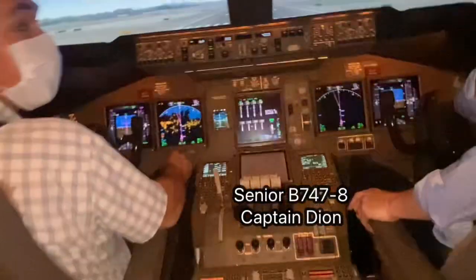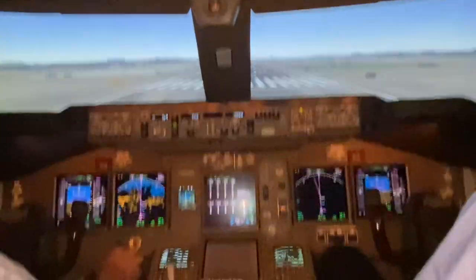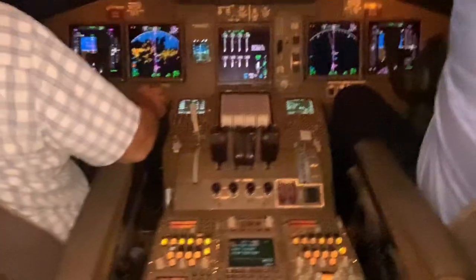Hi guys, in the Boeing 747-8 simulator. I'm with my friend Craig here. Craig, how's it going? Hi, good, good, thank you. And Dion, you've seen before. We're on the ground in Dubai, runway 30L for a quick takeoff.